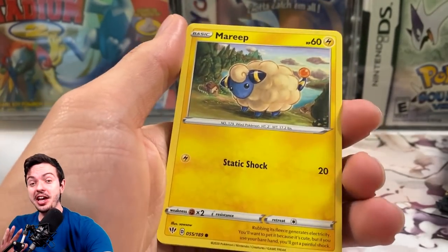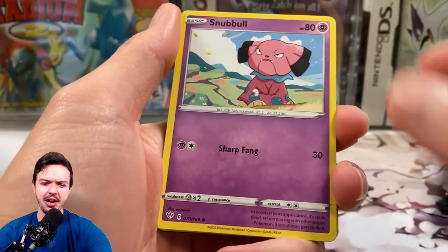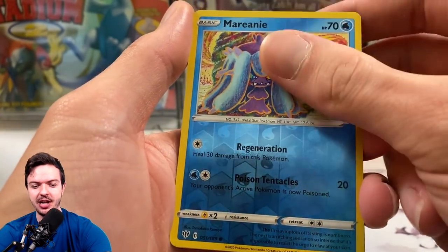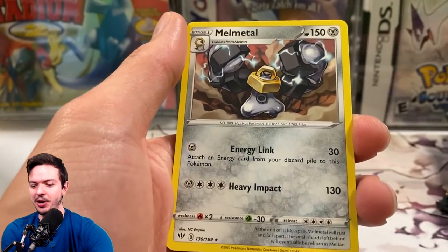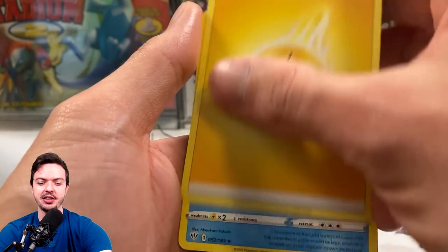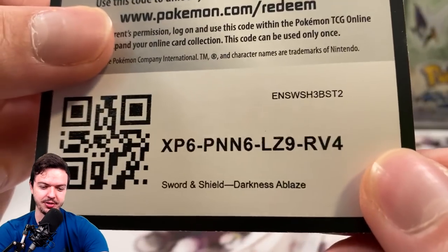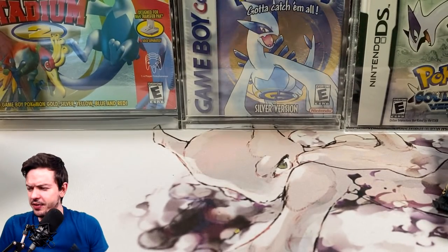Sorry about that — I just ate, so I had to clear my throat. You're probably not even going to see that because of the magic of editing. Let's pop into the next one. Watch, now because I had to do a cut right there, you'll pull the Charizard right there and people will say I clearly placed it in there. Nah, we don't do that around these parts — that defeats the fun.